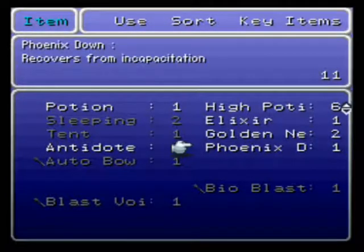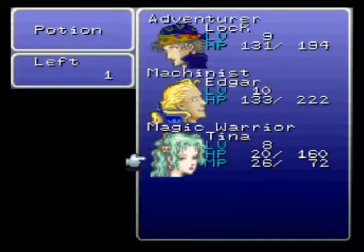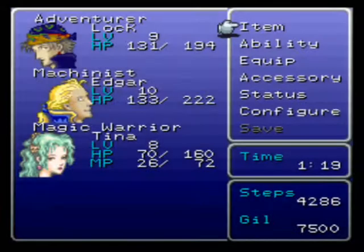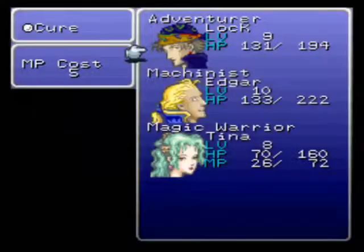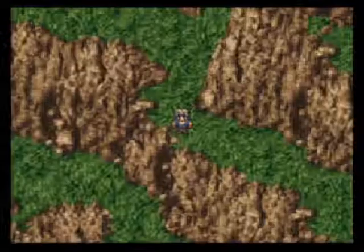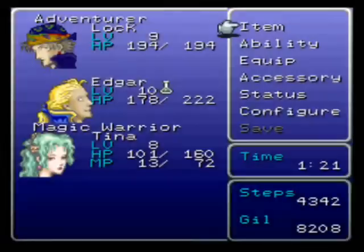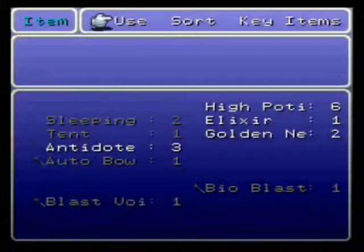I guess we have to use another Phoenix Down because Tina died in another fight. The last potion there. It's ridiculous! Let's get some curing going. There we go. Let's keep going! That was the exact same battle and I had absolutely no problem there. Don't know why. I just need to cure poison here. Maybe it would've been a good idea to get some of those poison accessories, but we'll be okay.